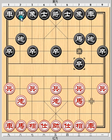Traditionally, Black plays Horse 2 plus 3 on the third move, arriving at the classic screen horse formation. Red will then have the freedom of choosing the course of attack. The three most popular options are Pawn 3 plus 1, Pawn 7 plus 1, and Horse 8 plus 9.